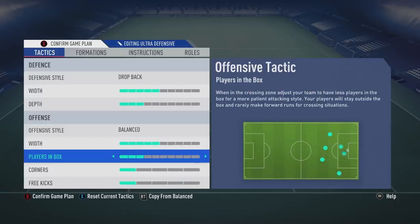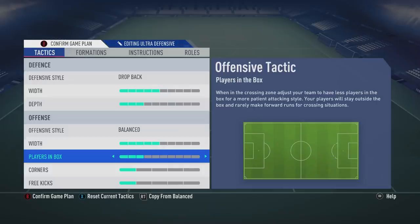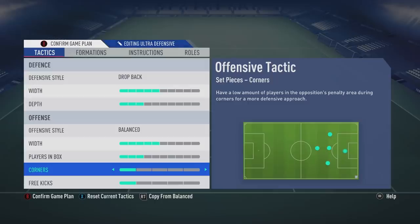Offensively is where the difference is here. I have the offensive style on balance — people could use long ball, but I just keep it on balance. The width I haven't changed either. What's important to touch on is players in the box, corners, and free kicks — they're all very near the bottom. Corners and free kicks can't go any further down. Players in box I have on three still, because if people are coming at me and I win the ball back and ping it forward, I have a few players who can go forward and get you that extra goal to really close out the game. Corners and free kicks you want on absolutely nothing, especially when trying to close out a game — the last thing you want is players in the opposition box getting counter-attacked.